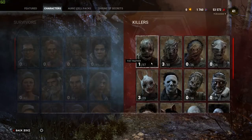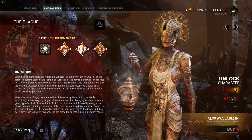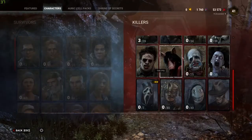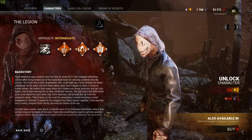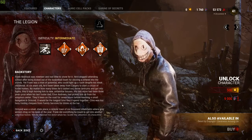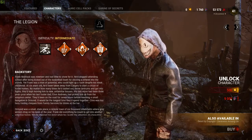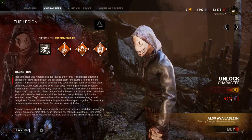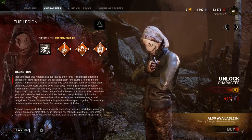What about characters you can purchase with Iridescent Shards? In my case it would be the Plague and the Legion — 9,000 Iridescent Shards each. Any non-licensed character that can be purchased with Iridescent Shards is going to cost 9,000, regardless of whether or not they are new. Even if they're brand new, they're still going to cost 9,000 Iridescent Shards.